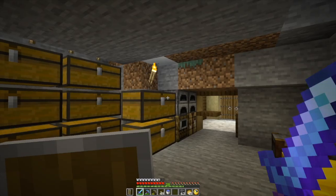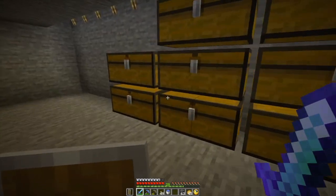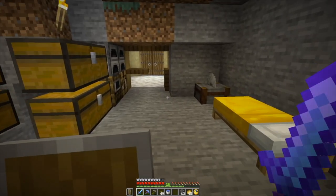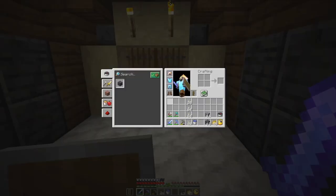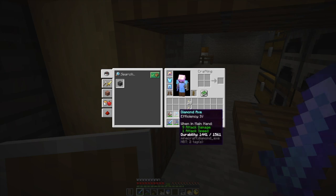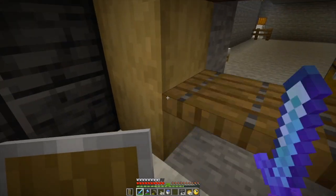Just some basic enchants. Plus I think I've got a couple books — protection, knockback, unbreaking. Do I have everything? Axe. Close enough.